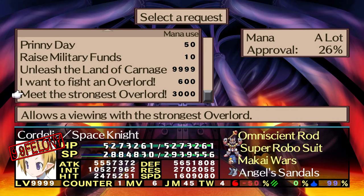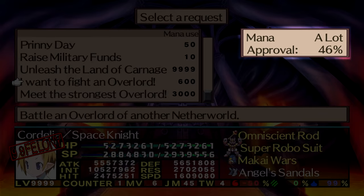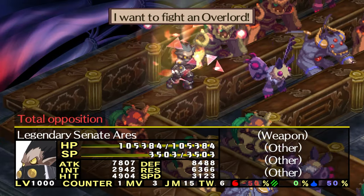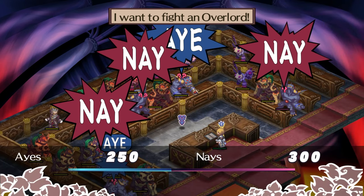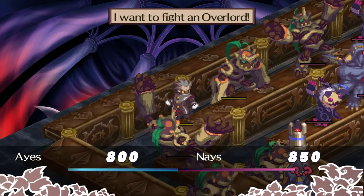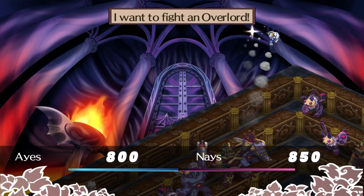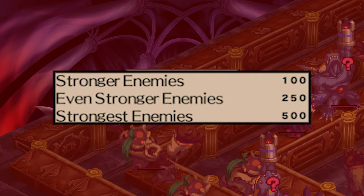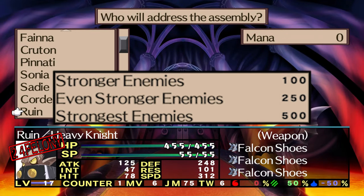The Dark Assembly works pretty much the same way and even has some quality of life upgrades. There's no more influence, and instead your chances of passing a bill is displayed on the screen. I think it's more like the chances of each senator voting for you, or something to that effect. Regardless, the chances of passing the bill will be greater the higher this percentage is. Additionally, no more Assembly ranks to unlock new bills — promotion exams are a thing of the past. You can just pass whatever bills you can whenever you want, as long as you still have enough mana plus whatever other prerequisite conditions there are. Regarding the stronger enemy bills, you no longer have to pass each one separately, and instead can just shoot up to the strongest enemies with one bill, equal to passing all 20 stronger enemy bills, or pass an intermediary bill equivalent to 10.